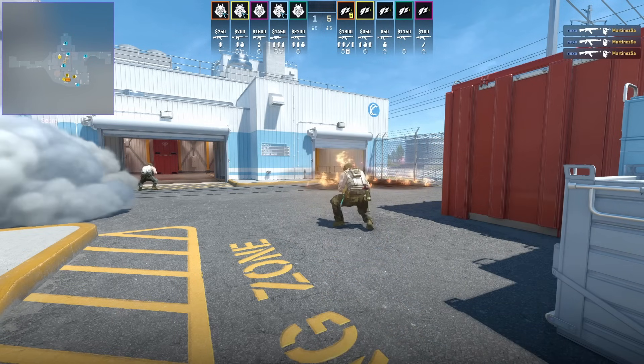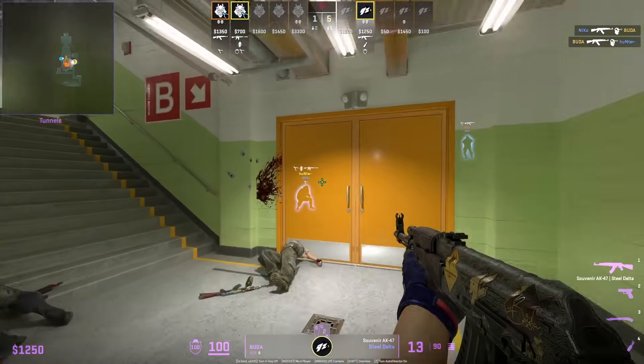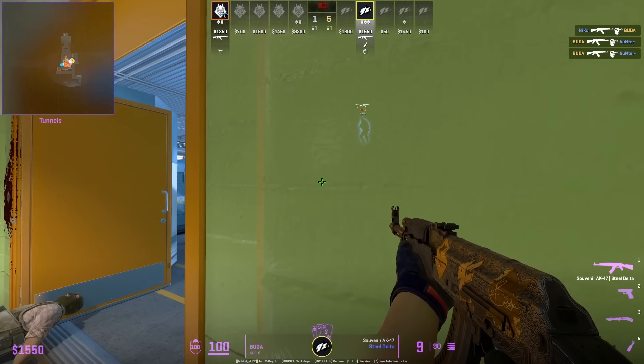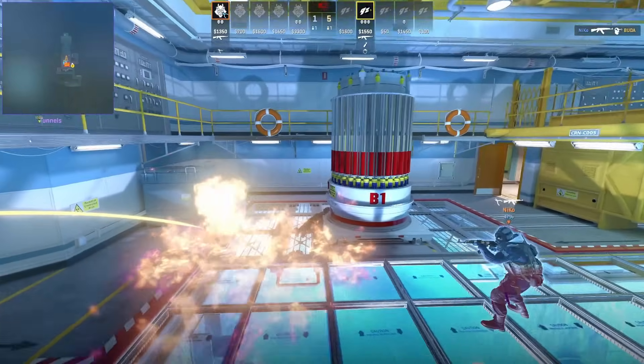This was a very common pro play back in CSGO. Buddha is in a 1v2, gets the defuser, jumps over, and throws this easy molotov to delay the defuse off the door — it only works if you plant in this position.